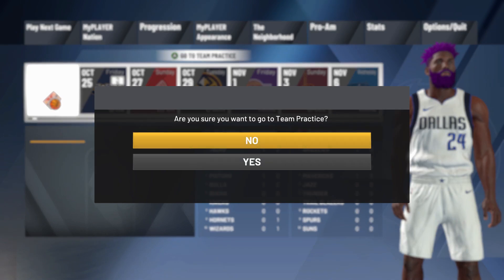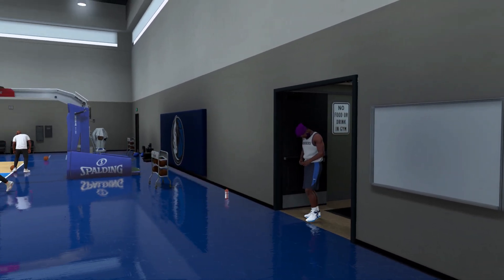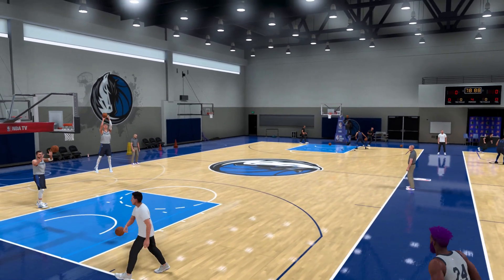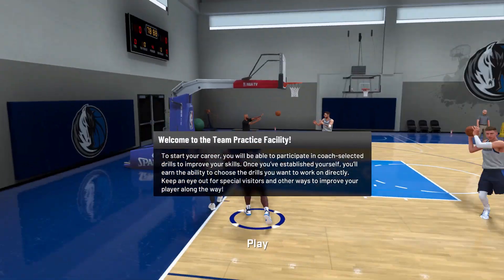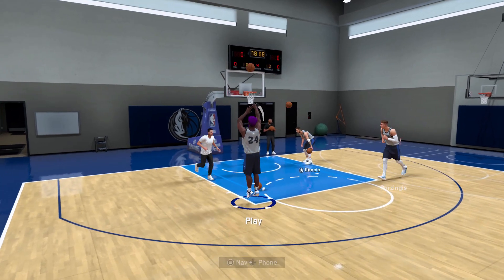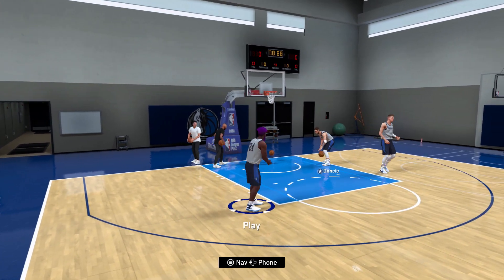I am going to play this team practice real quick, just because I really need to get our dude's shot down and maybe get a couple moves in. Let me grab some water. Okay, here we go. I'm not even going to really do anything — I just want to shoot around a little bit. Oh man, that shot is ugly. I do not like that.